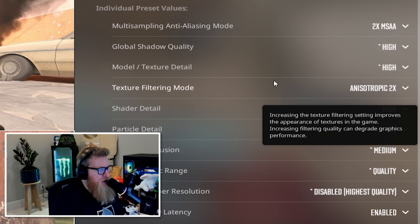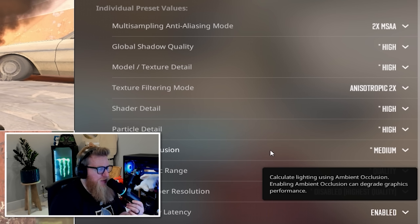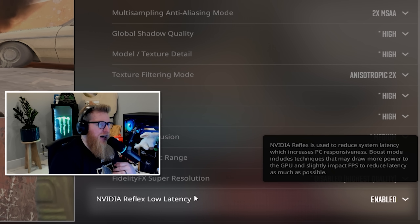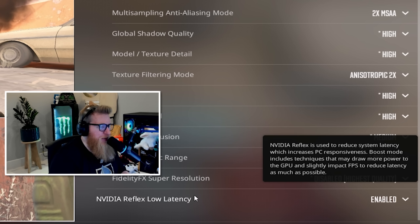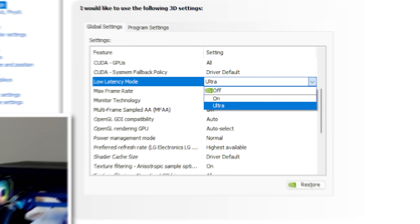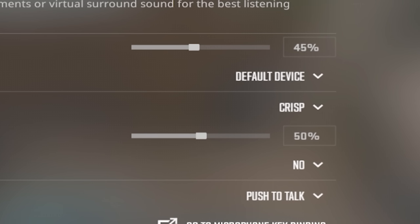Some people don't even know their shadows are showing without having this setting on, so that's probably the most important one. The rest is very much preference. The other setting people like to know about the most is low latency — I have low latency enabled in-game but not boosted, and in the presets on the Nvidia control panel I have that set to ultra. I usually sit around 400 FPS even on the high-end 16:10 res.